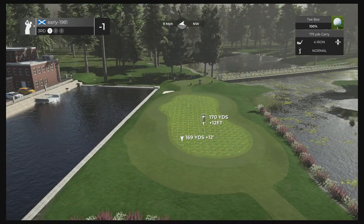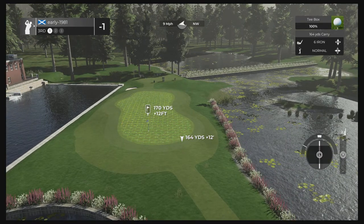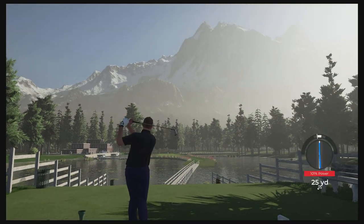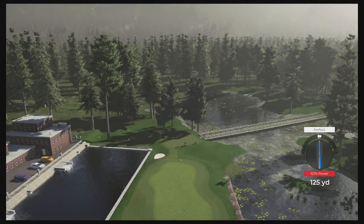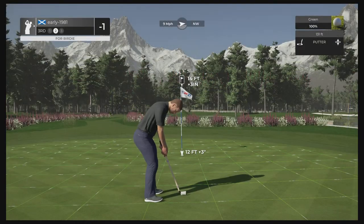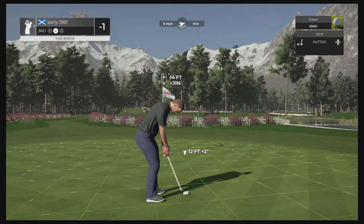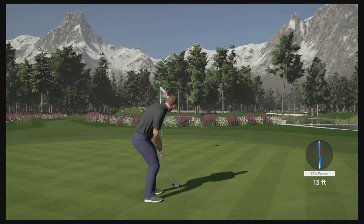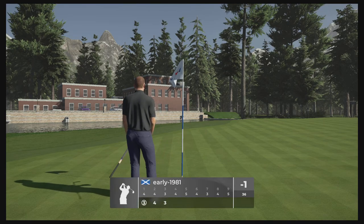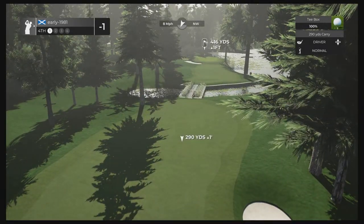We do move on to the first of the par threes. What a fantastic looking opening few holes so far — really, really enjoying it. Love the planting that Artful Dodger has used here on this course. Flowers really take this course to life. We get the perfect — this should land beautifully and sit ever so quickly. That's actually carried a little bit more in the air than I expected. We do have a 14 foot putt for a birdie — quite a lot of movement on this one. It just turns left off the cup and that is going to leave us with a tap-in par. I'm sure this is a Swiss theme — absolutely stunning first few holes.